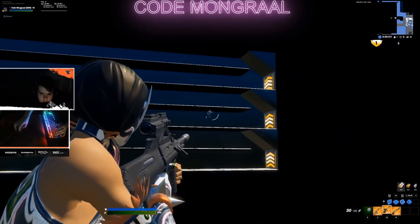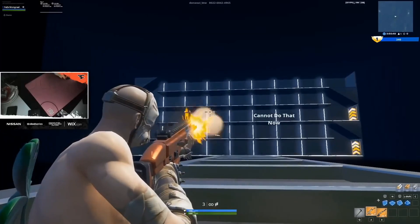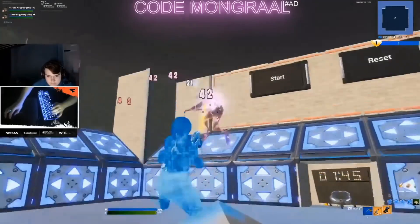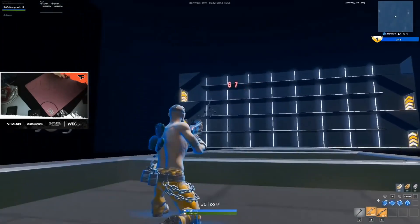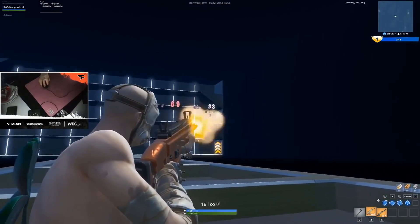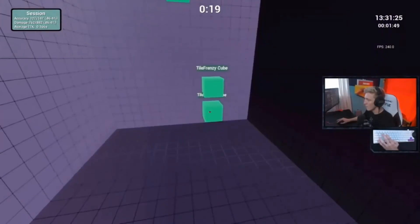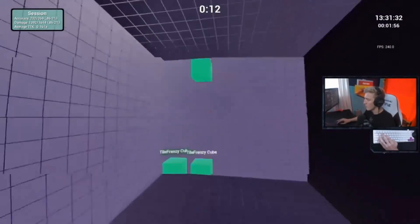If you don't want to use an aim trainer like Kovaak's — for example, if you play on console or don't want to pay the price on Steam — another good option is to play Fortnite Creative aim maps. There are a few good reasons to choose these over Kovaak's: you use the same guns to get used to the feel and bloom of the weapons, the same third-person perspective and FOV, and the same movements as Fortnite. The truth is it really doesn't matter — you just need to dedicate time to training your aim. I recommend training every day for about 30 minutes, though as little as 10 minutes a day can be effective.